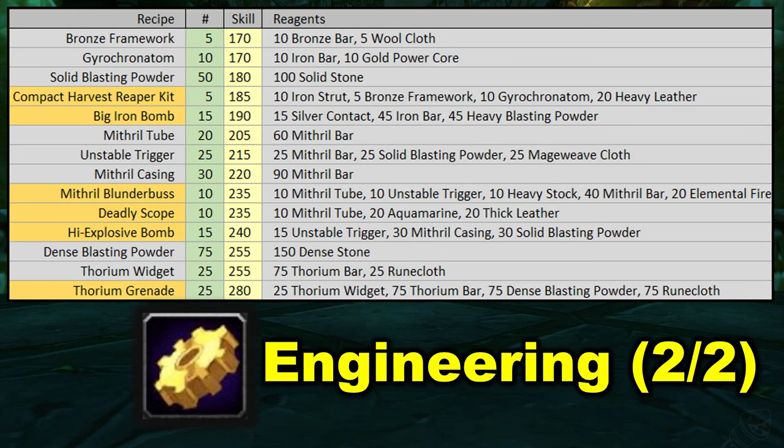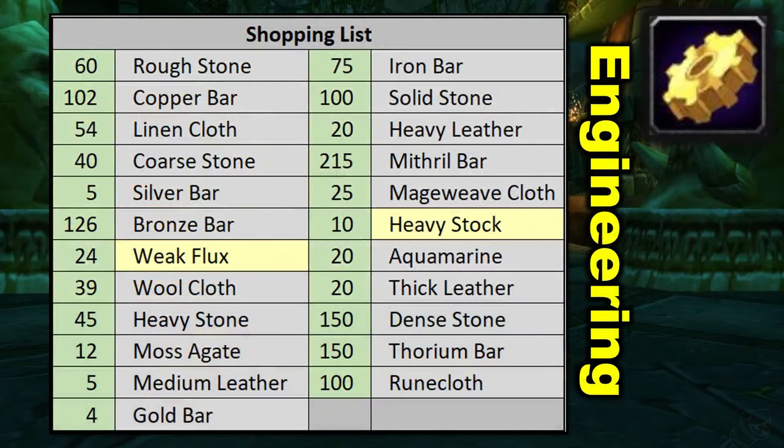These 25 widgets and 25 grenades might not push you all the way to 300. You could craft more widgets, more grenades, or you could go for the other waylaid supply item in this range — the thorium rifle — but that has a much higher material requirement. The shopping list for engineering fits on one page: 24 weak flux from a vendor and 10 heavy stock from a vendor, with the rest being trade goods you're probably buying on the auction house.